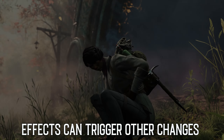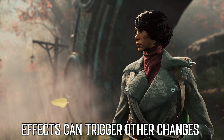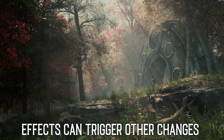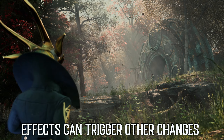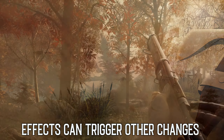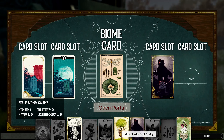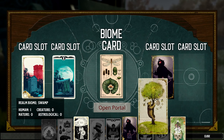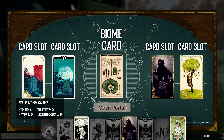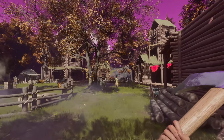For example, a realm card that creates a certain type of weather effect could impact the behavior of creatures or the availability of resources that are native to a specific biome. Most things will happen for a reason, so studying the effects of certain card combinations will be important if you want to open realms that are meaningful to you. We for one can't wait to expand our inventory of realm card recipes and try different or unusual realm card combinations.